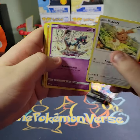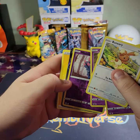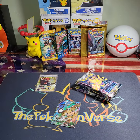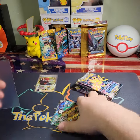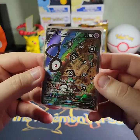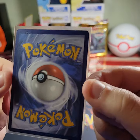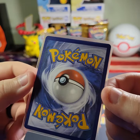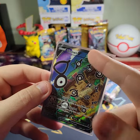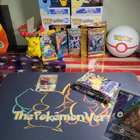Here we go — Bunnelby, Dreepy, Fanny, Fletchling, Chimecho, Mischievous... we got something! Let's go, let's freaking go! Finally pulled an alternate art! Let's go — Unown V alternate art, absolutely beautiful card, looks to be in great condition. Centering is off a little bit top to bottom, it's a little chunky up top, but everything else is absolutely beautiful. Let me grab a top loader.